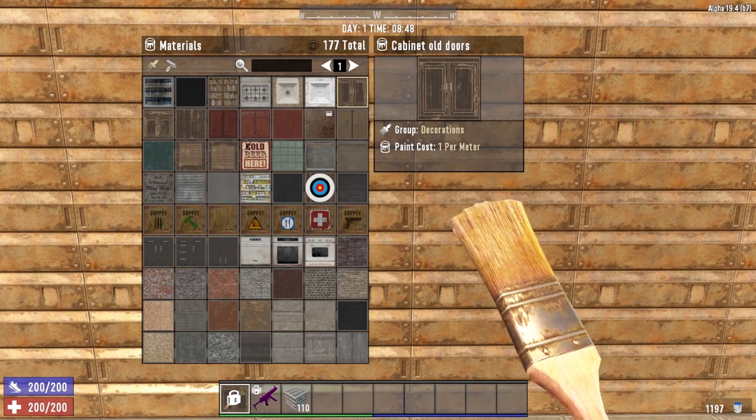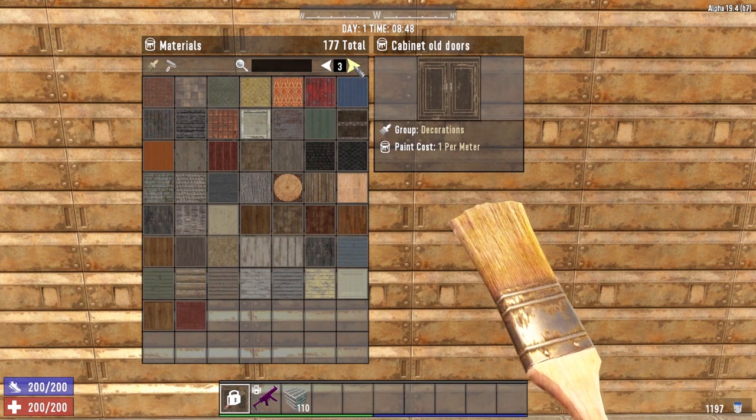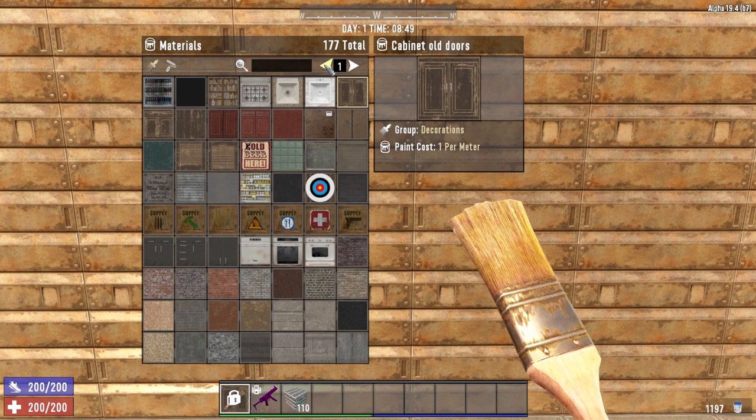Now let's take a look at the materials screen. We have 177 total paint options available — 3 whole pages to choose from. One important thing to note is that every paint option has a paint cost. It says 'paint cost 1 per meter,' but that is not uniform across every texture type.